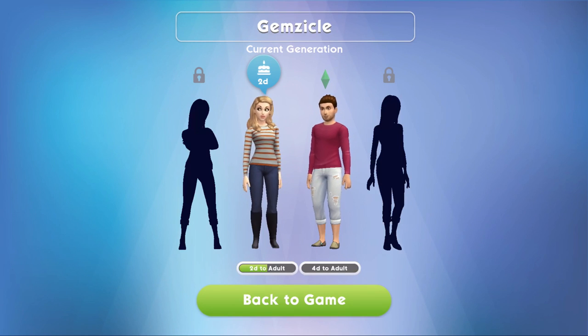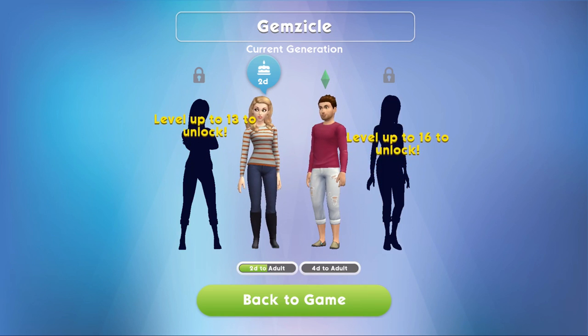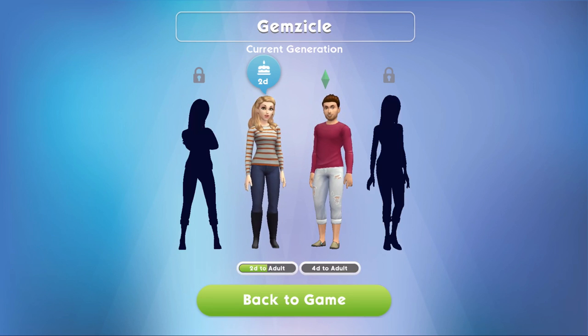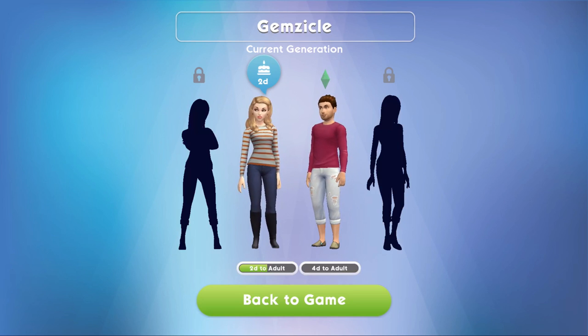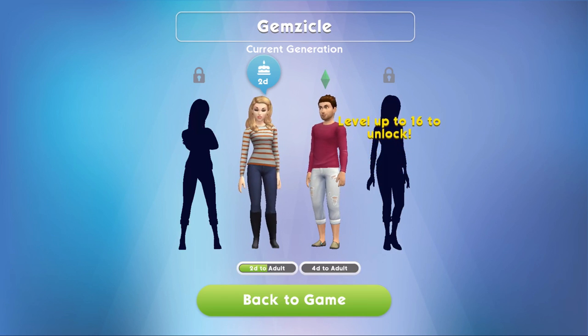What did I just click on? Current generation — it's two days to adult, four days to... This is something different that I've not seen before. We did see in the trailer that it's all about legacy and stuff. That whole legacy thing is factored into the game quite a lot. Let's go back to the game — I don't know what I clicked on to get that.